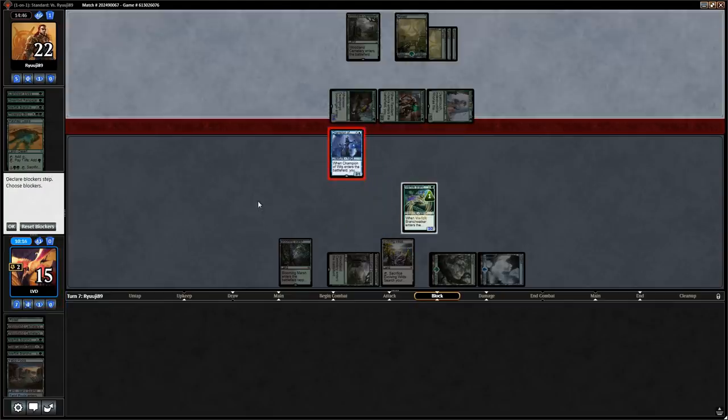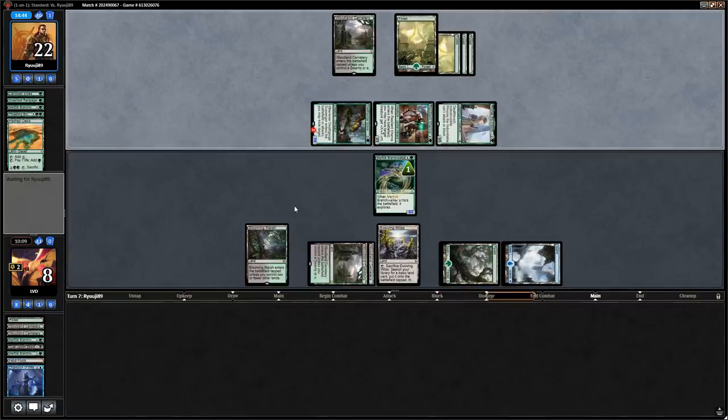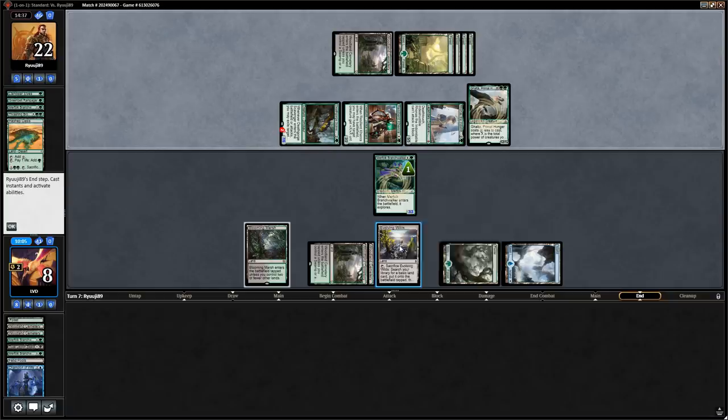We'll block with Champion of Wits since we have an extra toughness on the Branchwalker which could be relevant with Rona's trample. If we draw an untapped blue source we can also Eternalize Champion of Wits. Ghalta as the follow-up — yeah, we're not beating those top decks. Alright, let's get a land and wrap things up.